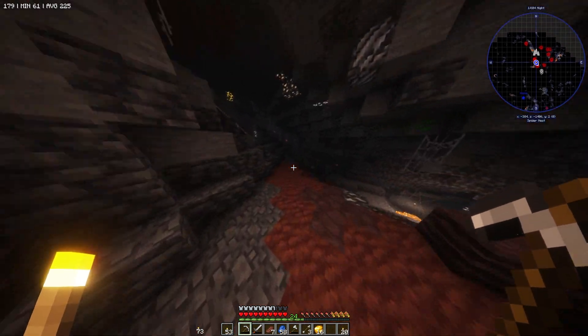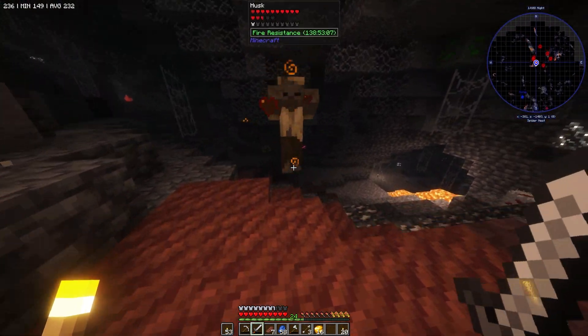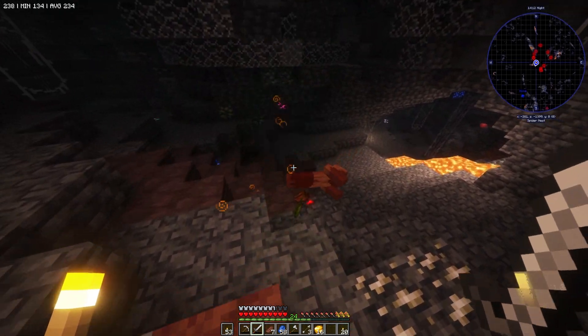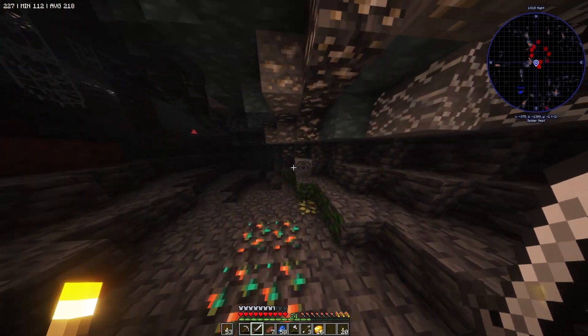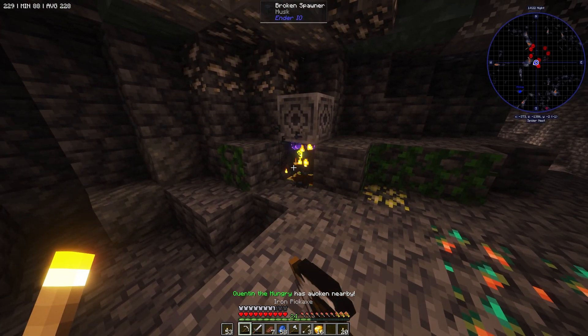Okay, I'm going up — but you've got strength and fire resistance, okay. I can actually use his rotten flesh to turn into leather so we can make a backpack. What is that?